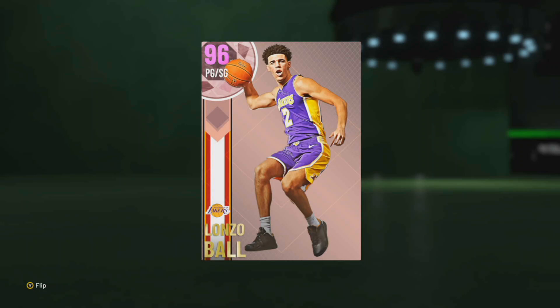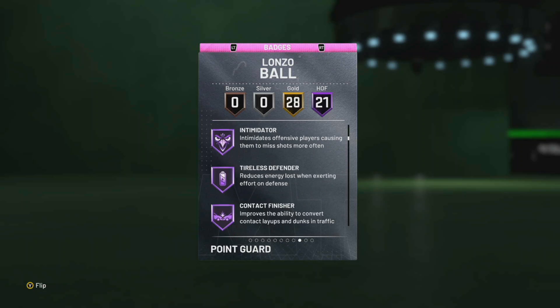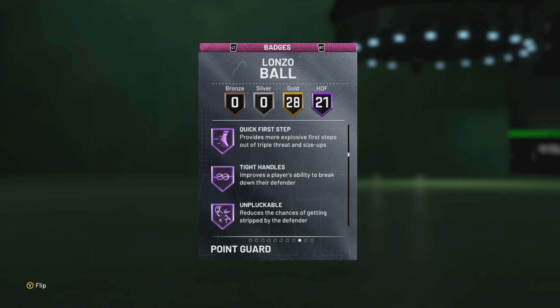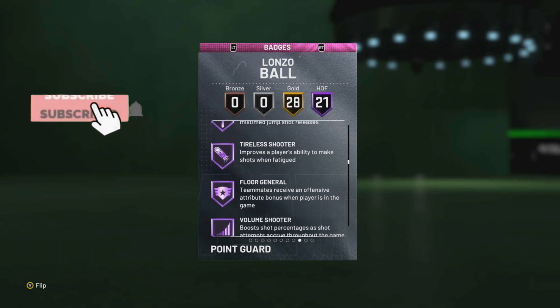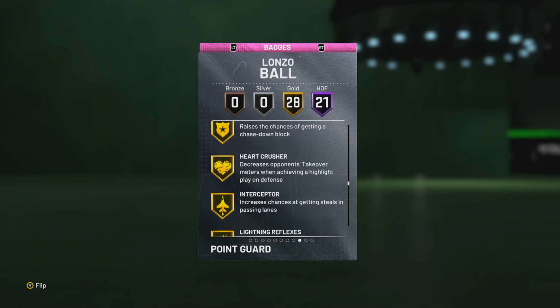All right guys, we are back. Today we got Lonzo Ball Pink Diamond 96 for you. The picture looks like he's sitting on a toilet. He is a point guard slash shooting guard, six foot six, 190 pounds, Los Angeles Lakers. He's got 28 gold badges and 21 Hall of Fame badges — that's not bad at all.